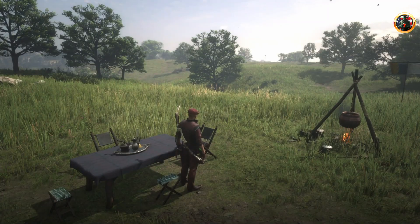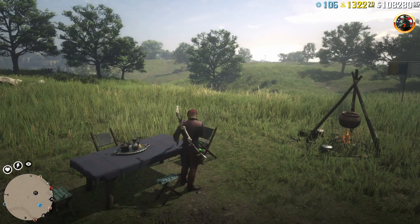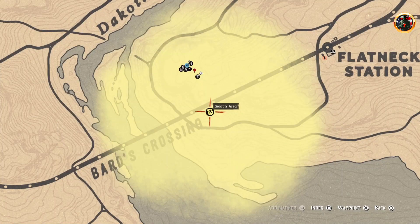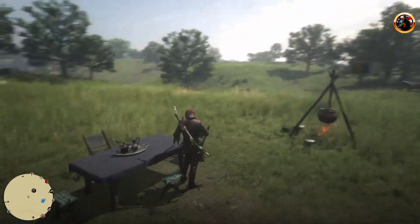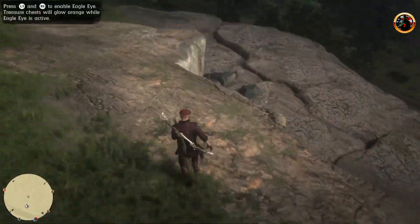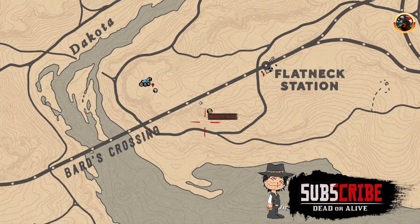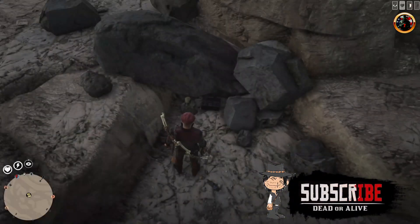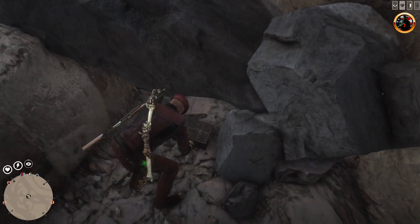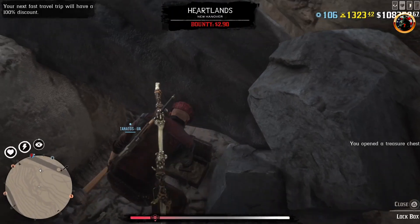Open the map. Spawn the chest in the right place. Take the gold bar and run to the tree.